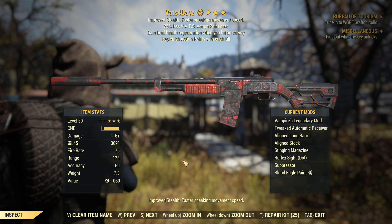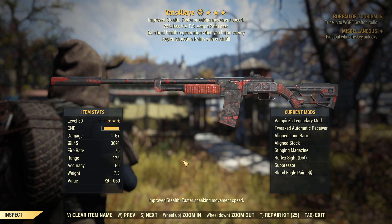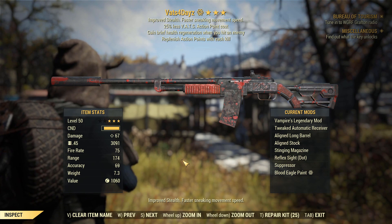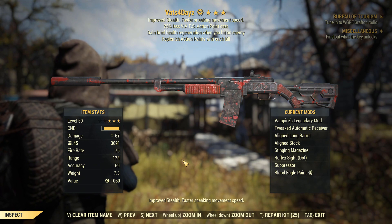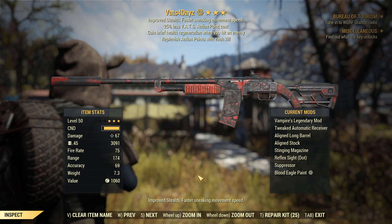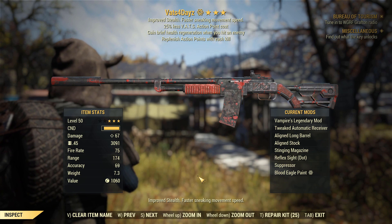Pretty much this weapon is going to be able to use VATS for longer and regenerate VATS as we kill things. Now my perspective of it — this weapon is not going to be a giant killer. You're not going to use it on the queen, you're not going to use it on Earle. This is a weapon for taking out small enemies with relatively no hassle — gun food, sneak, all that. Very much a weapon that you can just auto fire, essentially. Whether it works out that way, we're going to find out.